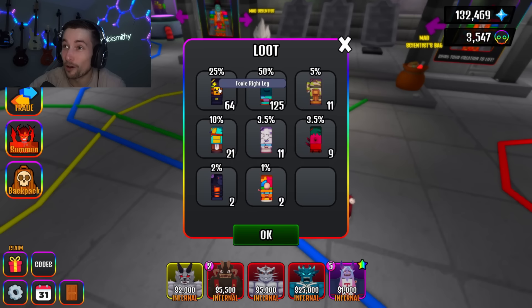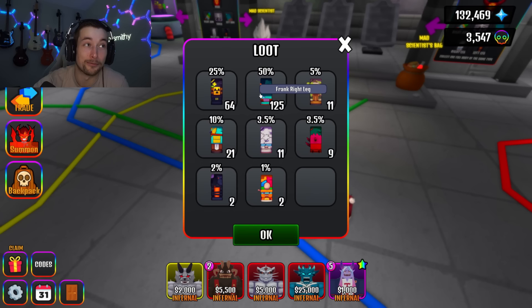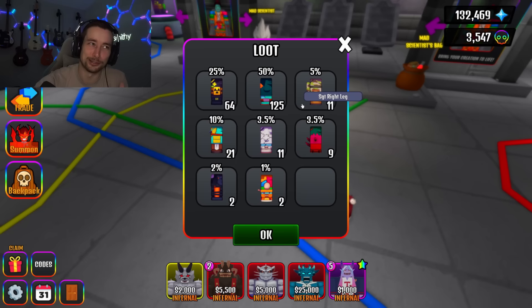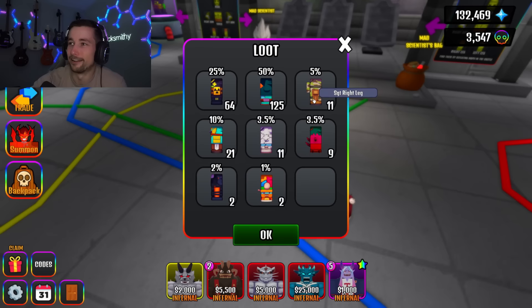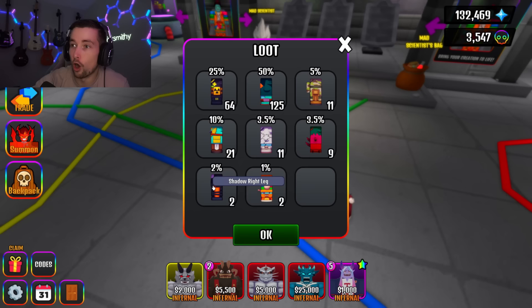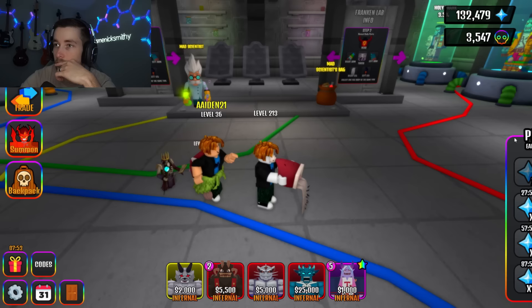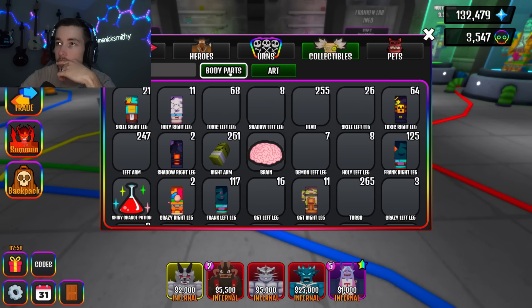I only got two Crazy right legs — oh no. That means I can only make two. 64 toxic, 125 Frank — I'm gonna have so many regular Franks, I'm willing to trade. 11 Sergeants, 21 Skellas, 11 holies — looking good on holies. Nine Demons. Only two Shadow right legs — that is such a bummer.